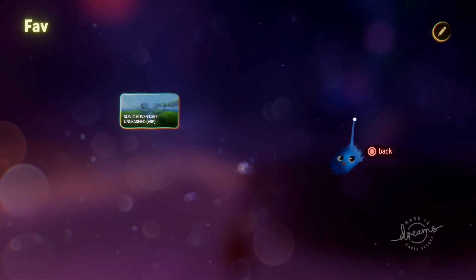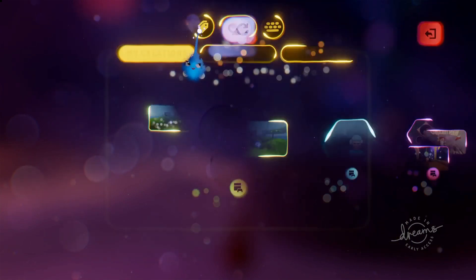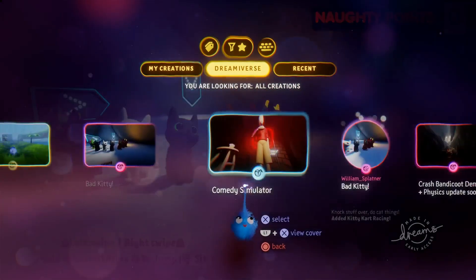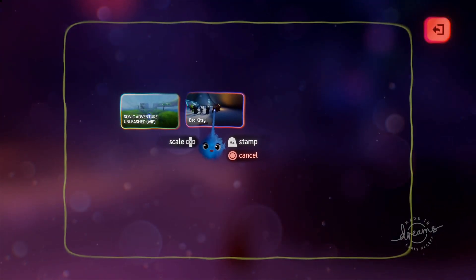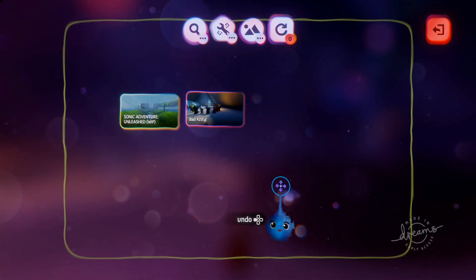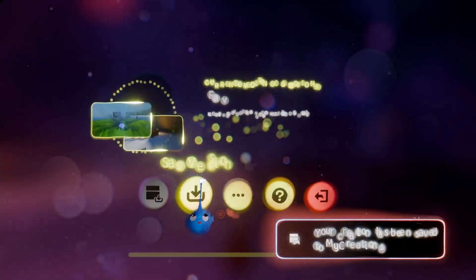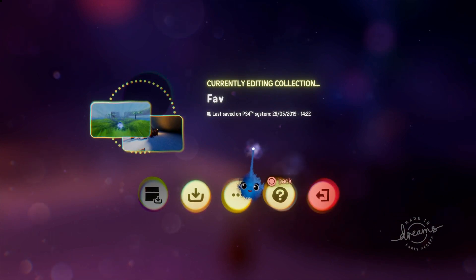I can go into that and press edit, and I can choose to search for things to put in it. I can search the Dreamiverse from here and look for things I want to put into my level. You can't play them from here though, so you have to know that you actually want them. You can't play them to test them out from this way round. So we'll just save that.